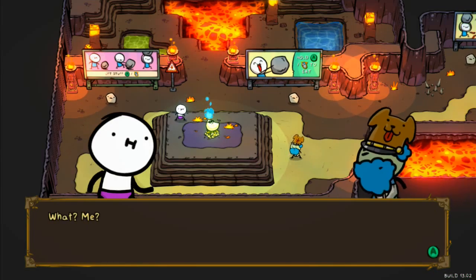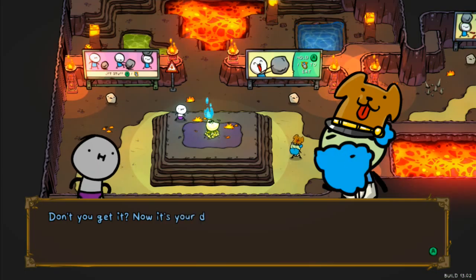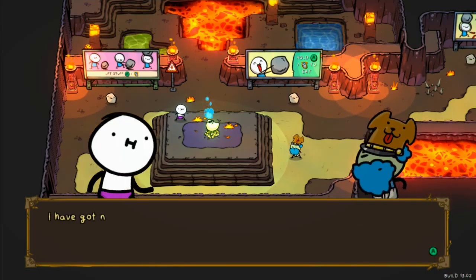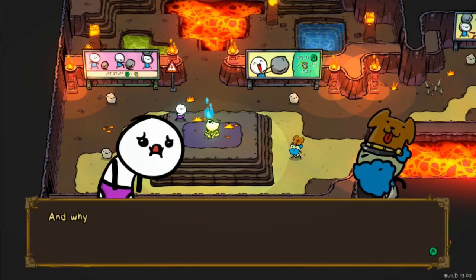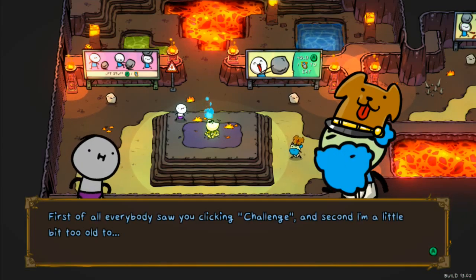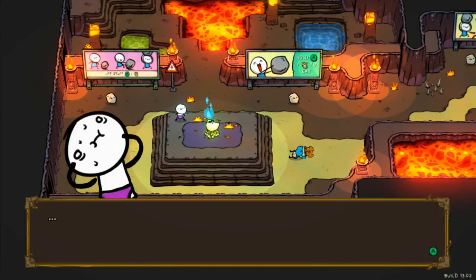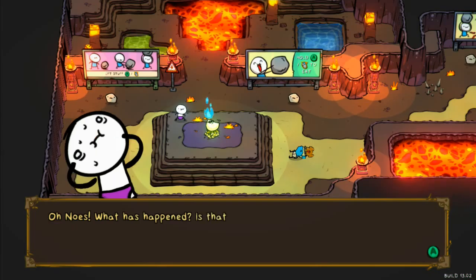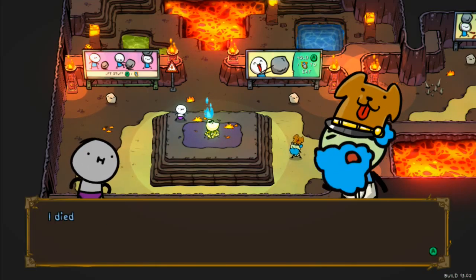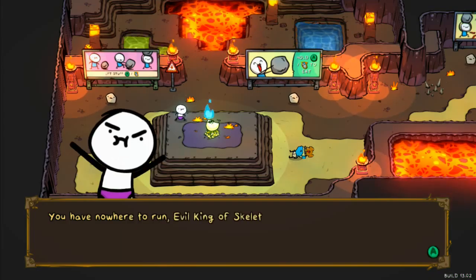'Hey, what do you think you're doing? Standing there like a log.' 'What, me? I just clicked a couple of things.' 'Shut up! Don't you get it? Now it's your duty to defeat the evil king of skeletons.' 'What? I have nothing to do with this. And why should it be me? I just wanted to read a comic book.' 'And yet, you are going. Everyone saw you clicking challenge. And second, I'm a little bit too old to—' Oh noes, what has happened is a terrible curse by the evil king of skeletons. 'Don't be silly fool, I died by lack of youngness.' 'I get it now, I will avenge you. You have nowhere to run, evil king of skeletons!' And that's how the game begins — at least the challenge mode.